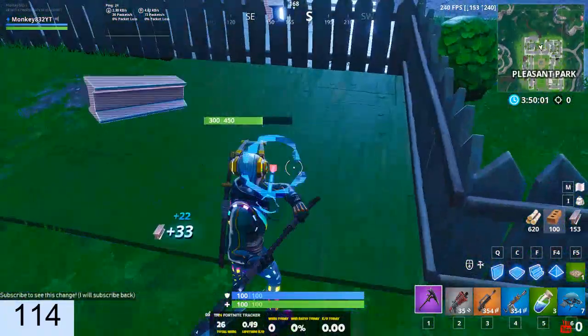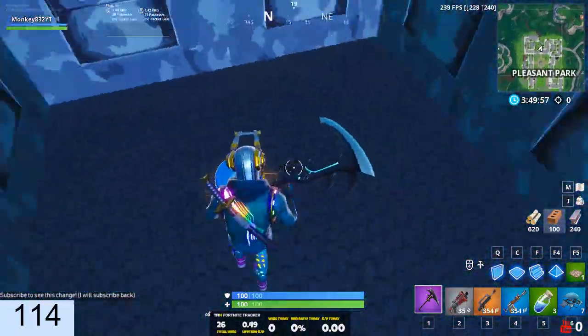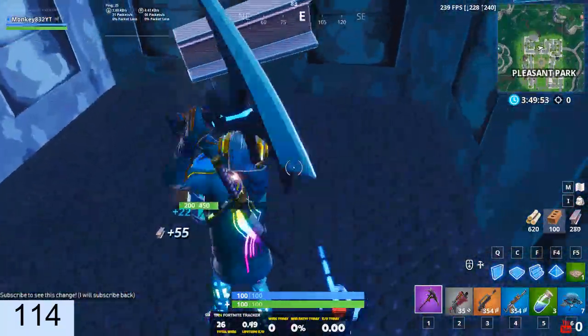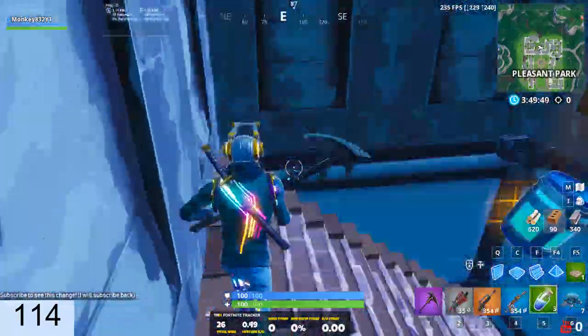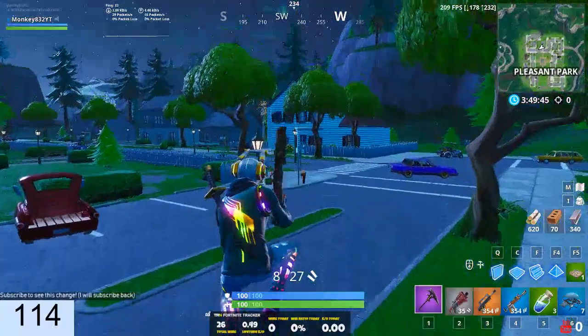Another map change in this house is right here — you can actually get into the basement just by breaking through this thing right here. You can just get straight into the basement by doing that. That's neat. You don't even have to go into the house; you don't have to go through the stairs.